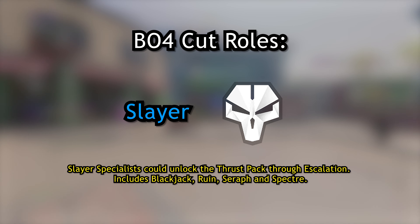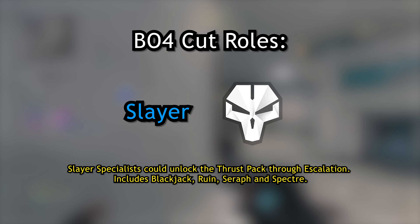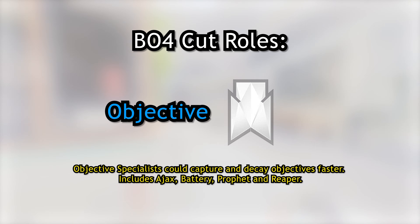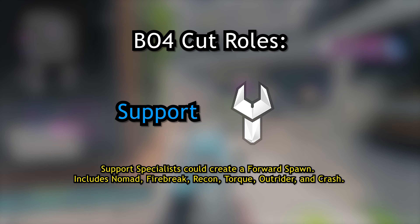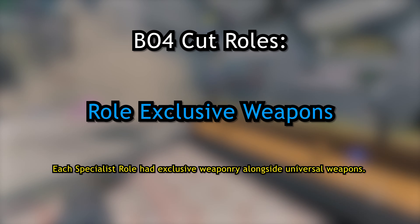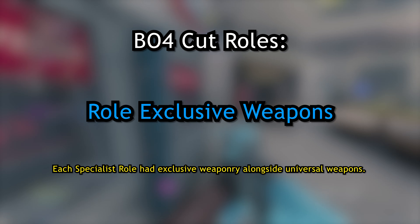Moving on to multiplayer, we have several cut weapons: the KN-44, HVK-30, FFAR, BRM, SVG, Dracon, MR6, KRM, Brecci, and Minigun — basically just a bunch of Black Ops 3 weapons that did not make it into Black Ops 4. There are five cut attachments: the Hybrid Optic, AP Rounds, Steel Pellets, Slugshot, and Wildfire. There was also meant to be integrated attachments, such as a built-in suppressor on the Vapor. There are also several cut maps for base multiplayer as well as a cut War Mode.